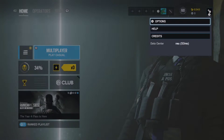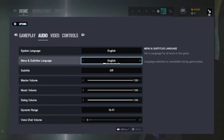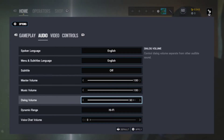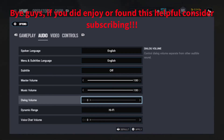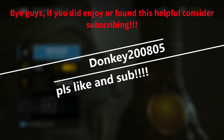Hi guys, today I'm going to be showing you how to turn off swearing and talking in Rainbow Six Siege. What you need to do is go into Options, then Audio, and turn the dialogue volume all the way down. Then just press X to apply. Bye — please like and subscribe.